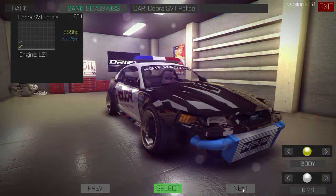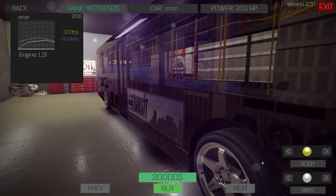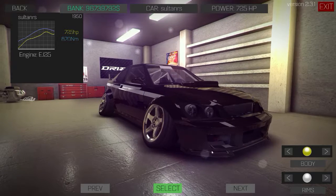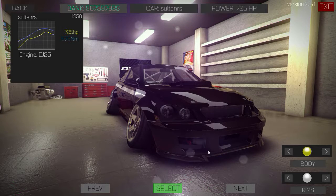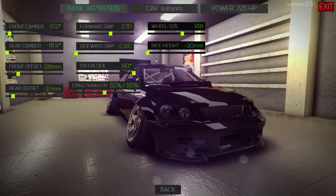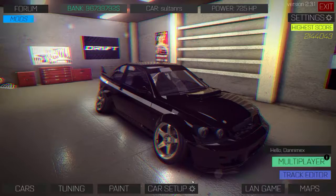I installed this mod but it's broken AF. I installed two new cars — one you can barely see, and we'll check that out later. The other one is the Sultan RS from GTA 4, not GTA 5. Someone modded it into the game, so we're going to use this one first. I haven't made a stance build of it yet and it's all-wheel drive.